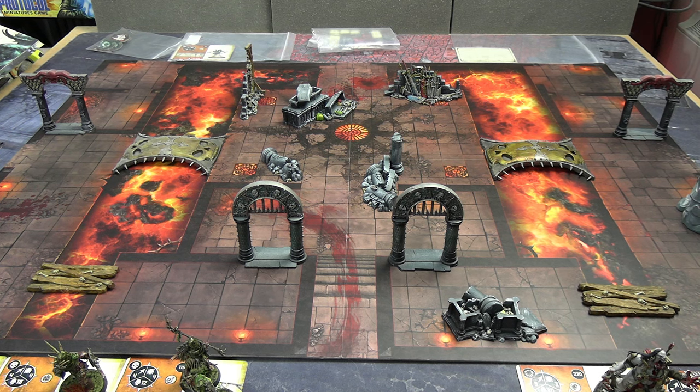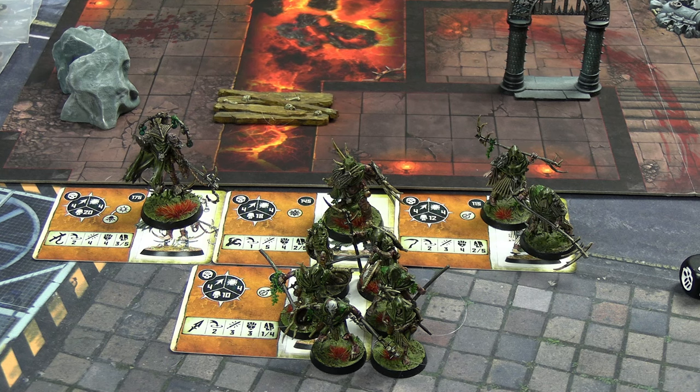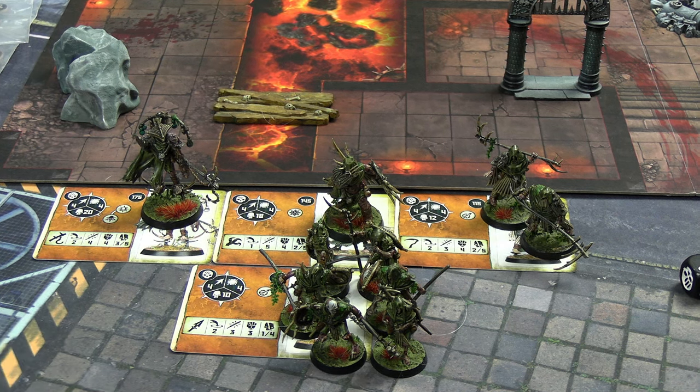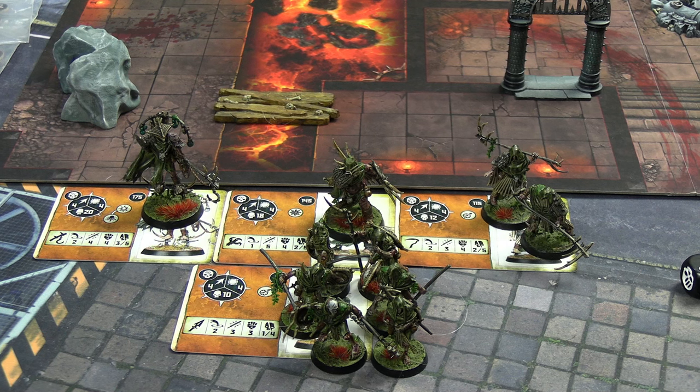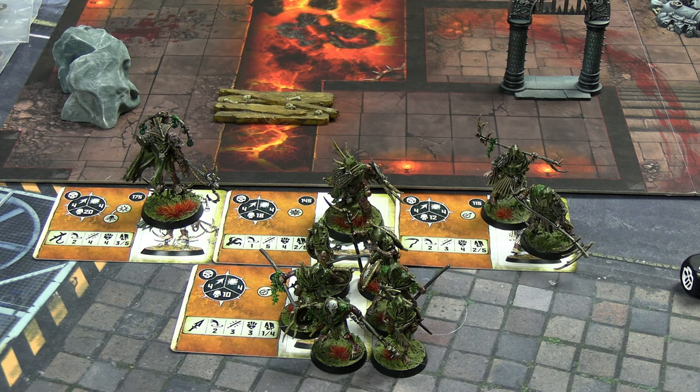The two sides are the Rotmire Creed and the Gorger Maw Pack. The Rotmire Creed are a long way from the swamp and definitely should not be in this boiling catacomb. Broken into dagger, hammer, and shield groups, each gets joined by two basic grunts. From top left we have the Witherlord, then the Bloated One with Raker Claw, two Carrion Catchers with Impalers, and six basic Mirefolk Outcasts with bile-wood weapon and shield.